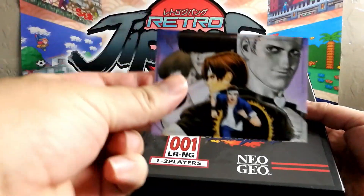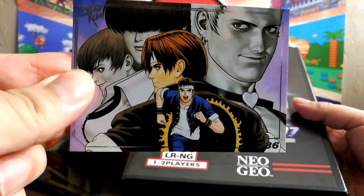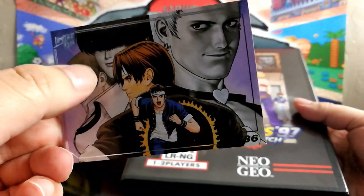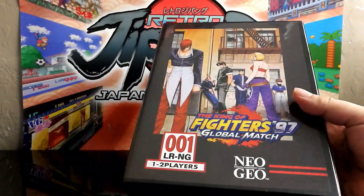But let's go ahead and see what's inside. Here's the card that it came with, which is cool. You've got Shingo, Yabuki, and Kyo, Chris, Shermie, and Yashiro, which is the New Face Team.